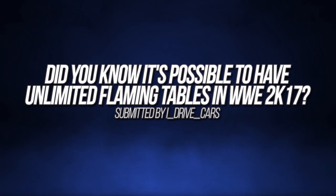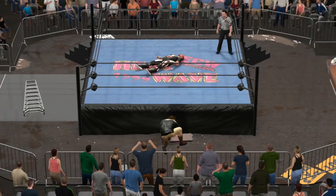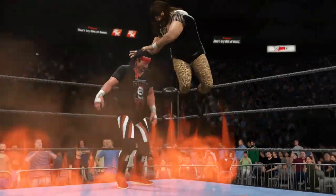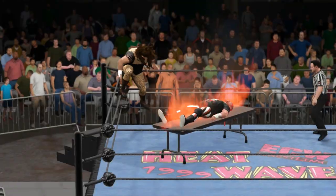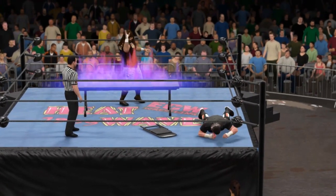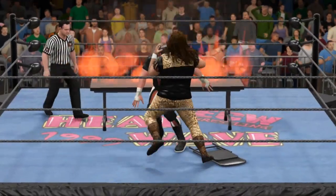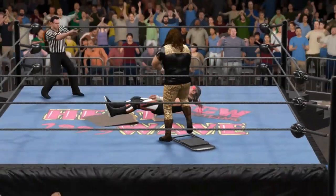Did you know it's possible to have unlimited flaming tables in WWE 2K17? This one comes from I_drive_cause, who reveals a pretty cool trick that allows players to have unlimited flaming tables, including the ability to have flaming folded tables as well as tables propped up in the corner. To do this, you want to first have one stored finishing move, then ignite a table by walking over to it and pressing the finisher button, and then put your opponent through the table as normal.